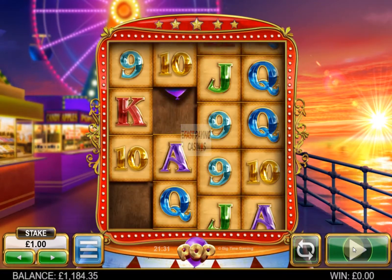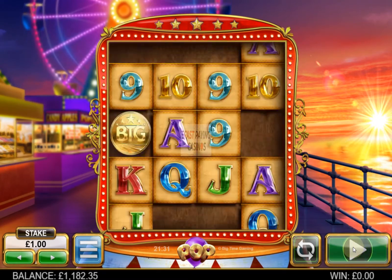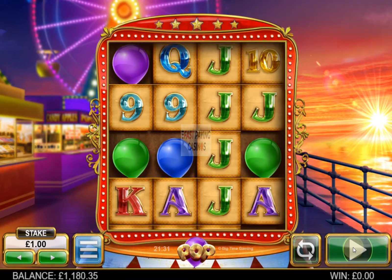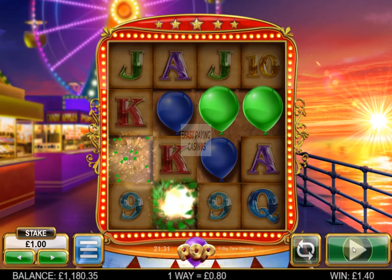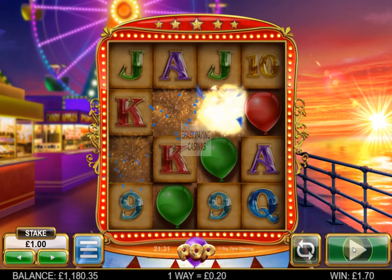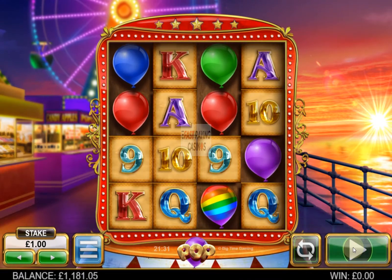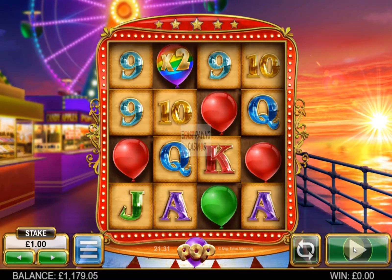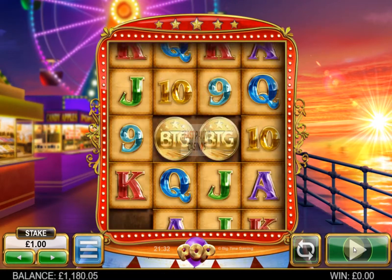That's essentially how the game works — it's quite simple. We've got a 3x Wild there, and a 4x Wild there as you can see. It's quite a simple mechanic.